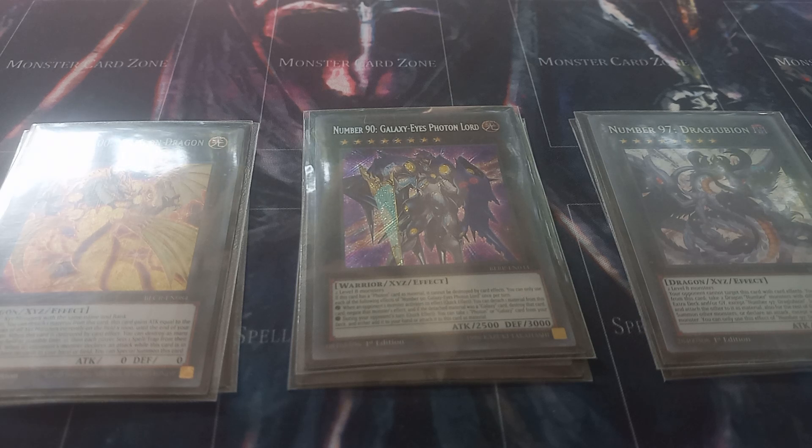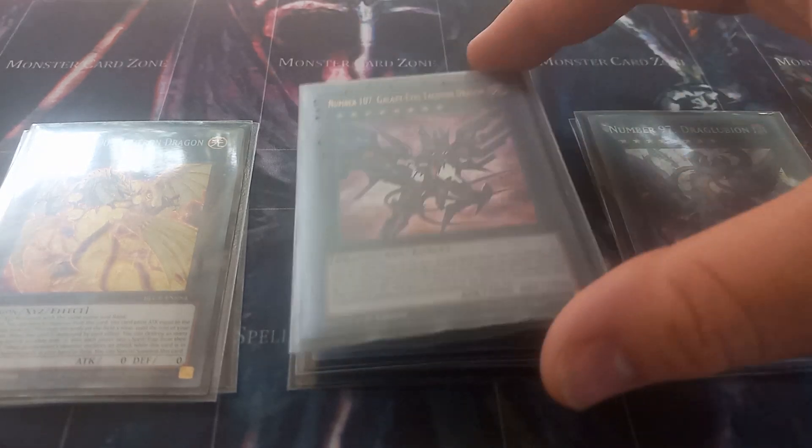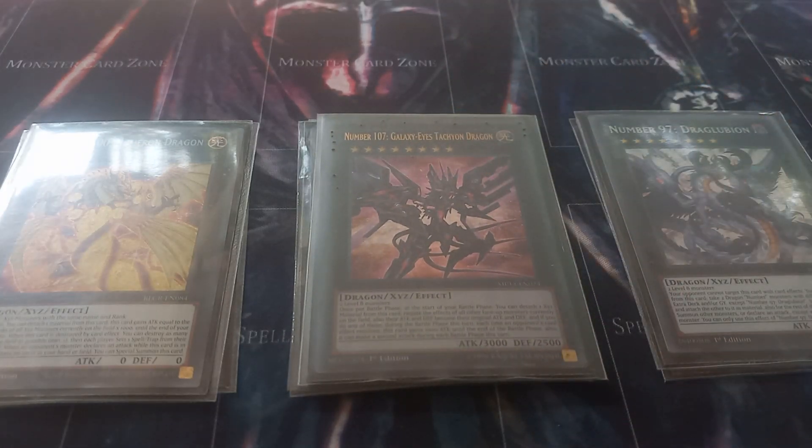Numeron Dragon's proper summoning requirement is two monsters or Number Xyz monsters with the same name and rank, which you will never do the correct way. Then I play one copy of Number 107 Galaxy Eyes Tachyon Dragon. This is mainly here so you can activate Transmigration from your hand, but also because you can activate its effect at the start of the battle phase to negate the effects of every other monster in play and return their attack points to their original amount. If your opponent activates a card or effect during the battle phase, Tachyon Dragon gains 1000 attack for each card they activate and gains a second attack — though it still only gets one second attack no matter how many effects they activate.